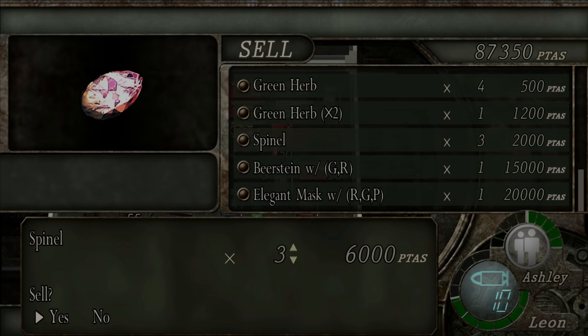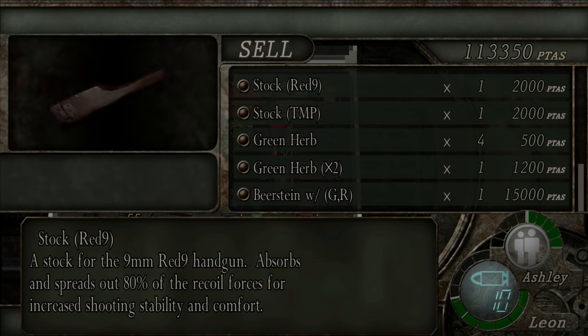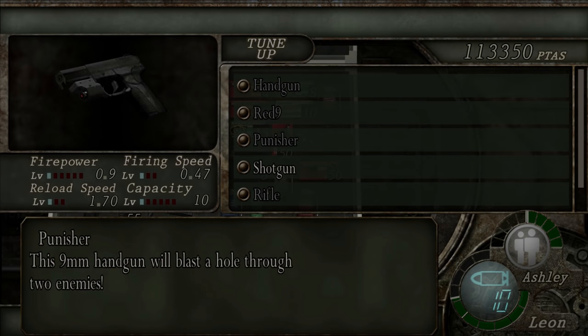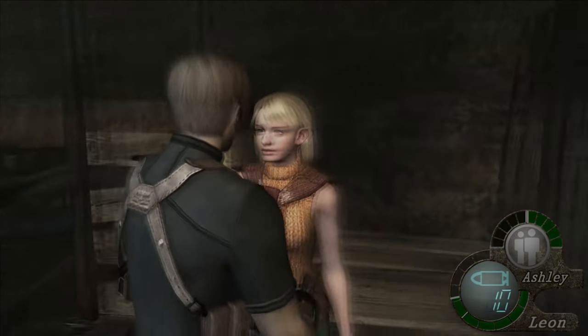Anywhoos, three spinals which we will sell, and we will sell the elegant mask for a lot of money. Right, that's a lot of money we got there, and we can tune up nothing except for the shotgun for capacity, which I don't want to do yet because I want to run out of ammo with it probably first. Come back anytime.